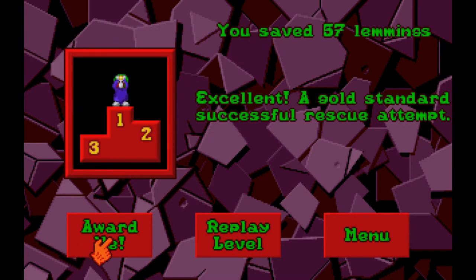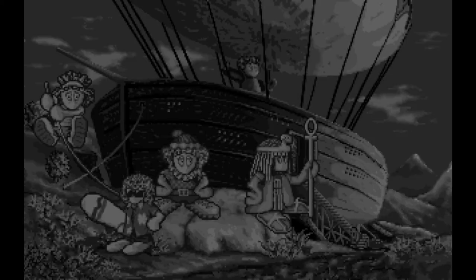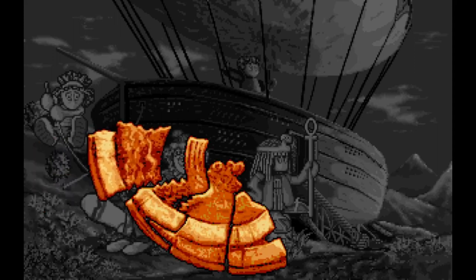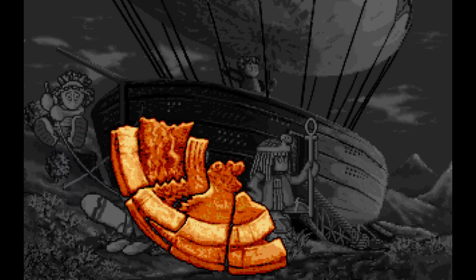There we go — please award me. Very apropos to have the little Olympic platform here. Somebody said the lemming looks like it's holding onto its head like it has a headache, and now that I've been told that I kind of can't unsee it. Let's get our fourth chunk, which means we're one-third of the way through the game. The pole vaulter is pole vaulting off the arc — you want to pole vault onto the arc to be properly, perfectly saved.